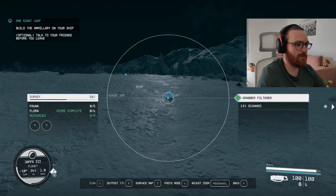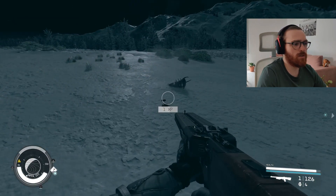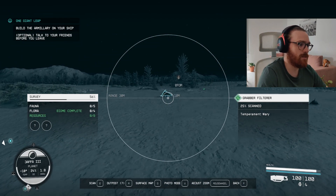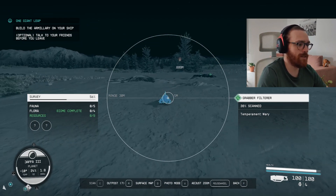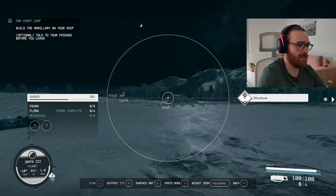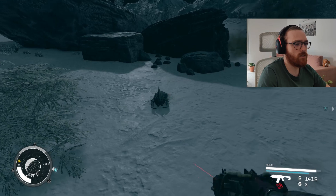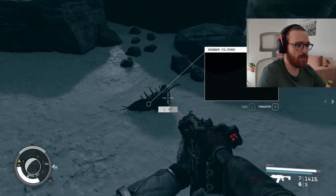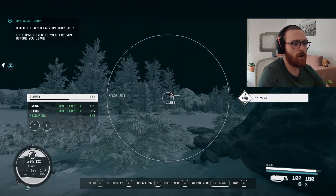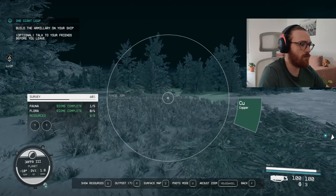I finally found some fauna in these frozen fields, so let's scan it. With animals, it works like this — or you can just kill them, and it will count towards scanning the species. I killed one and my progress increased by 12.5%. But I don't like to kill those cuties — they're too nice. Fauna also says biome complete, which means I can go to another location, because I will not find any more fauna or flora to discover in this region.